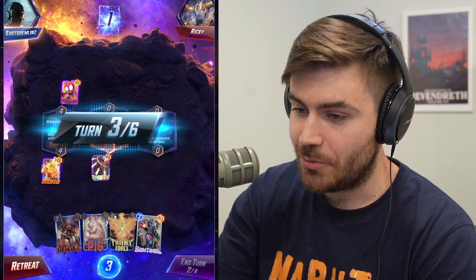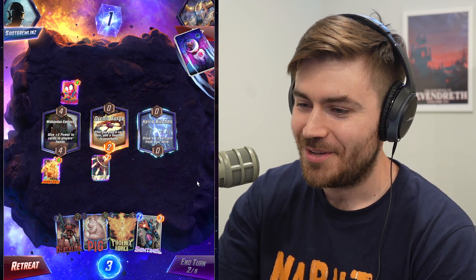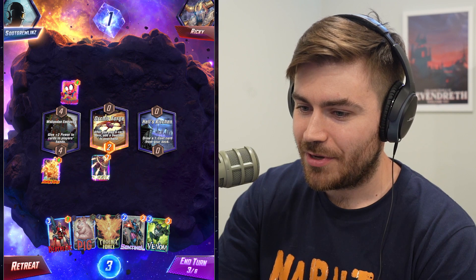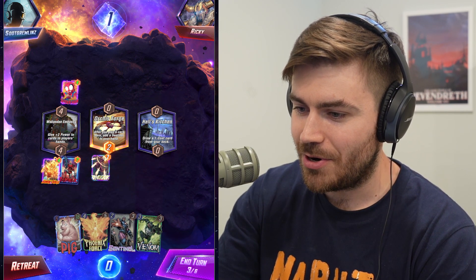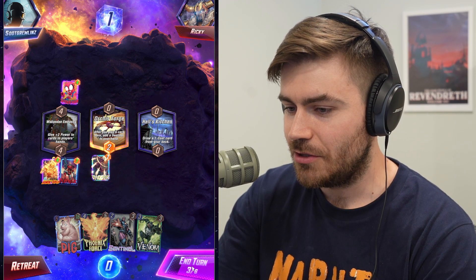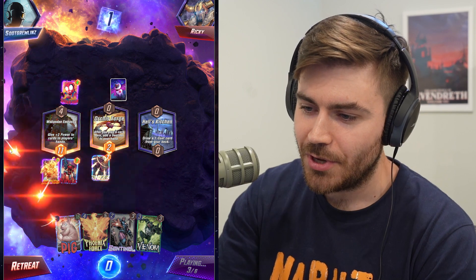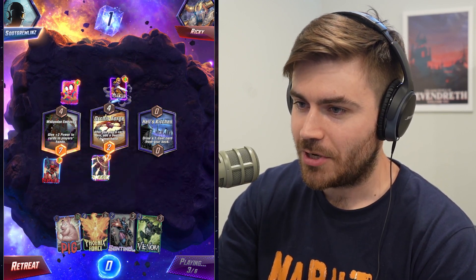We got hit with a Spider-Hand, which actually benefits us because now it removes the downside of Red Skull. I'm going to go ahead and drop Deathlock here. I'll just drop Deathlock because dropping a Venom later is not losing power, whereas Deathlock — if the lanes are full — I might be killing some guys I don't want to. We're most likely not even going to be playing Venom, but just in case, that was just the thought process there.